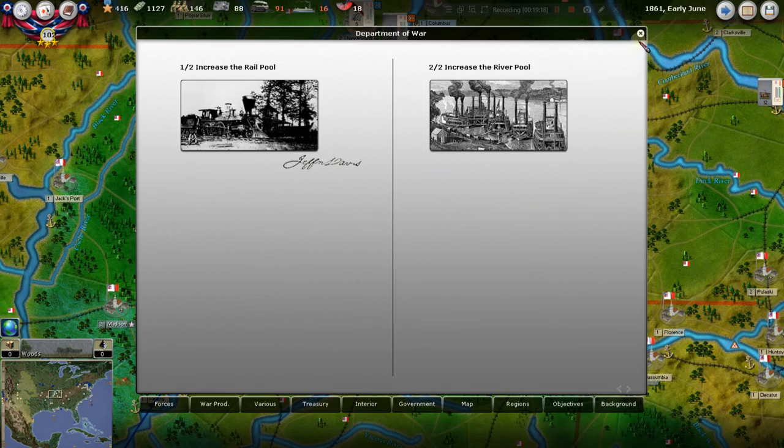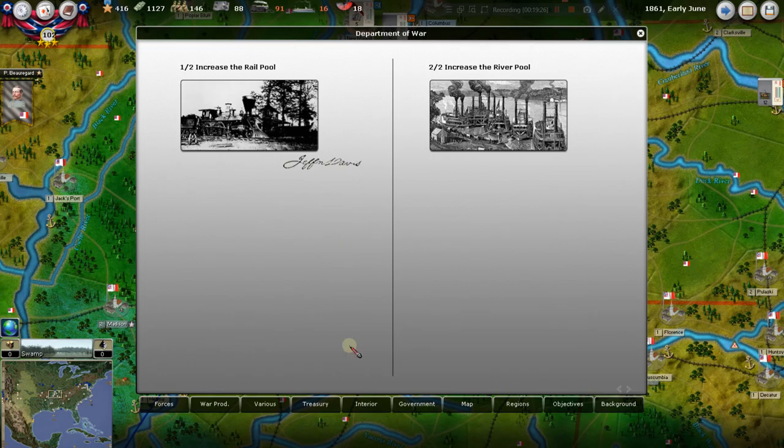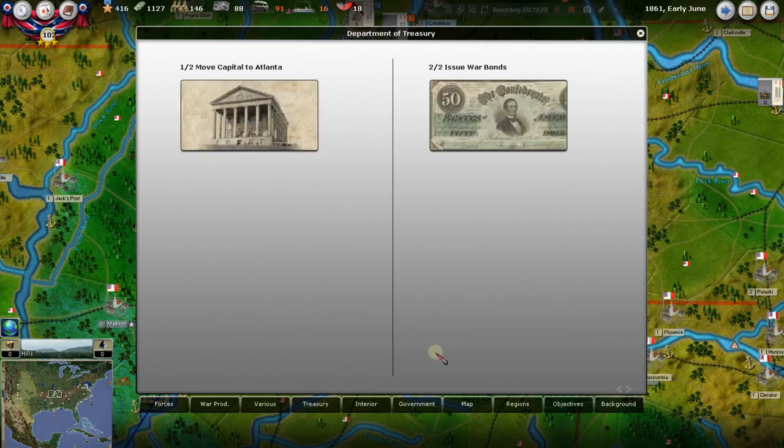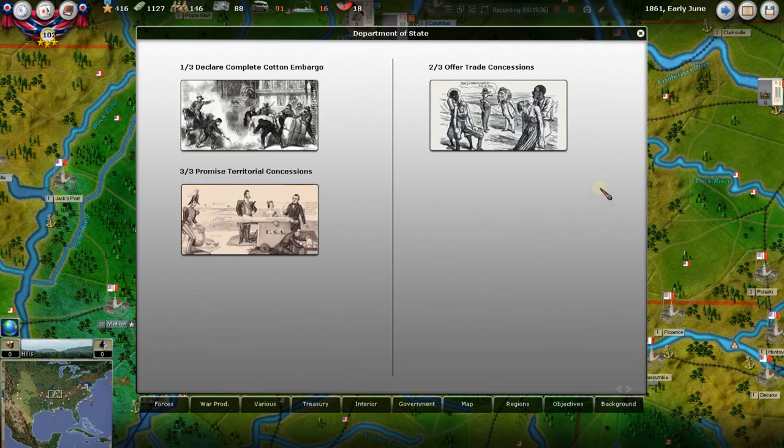Increasing the river pool would be 50 and 25 — we'll wait and do that next time. The rail pool is more important to get going first. So we've got: war production items we're building, Jefferson Davis improving the rail pool, and our two treasury options. Let's go to the Interior — we're going to start building arsenals in Georgia.